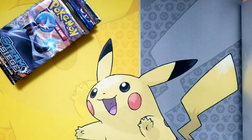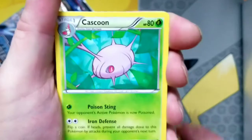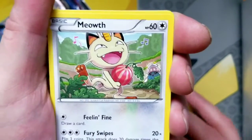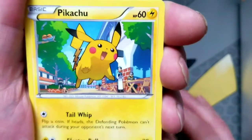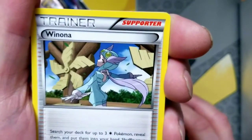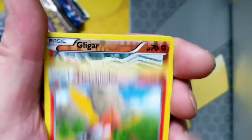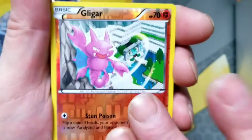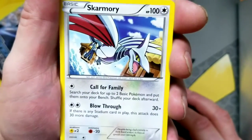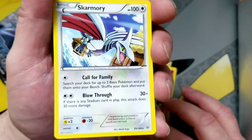Let's go! We've got a Hawlucha, we got a Cascoon, we got a Meowth, we got a Natu. We got Pikachu, Pikachu. We got Whirlipede. We got Unfezant, we got a Fletchinder, we got Gligar reverse hollow common, and the rare is a Scarberry non-hollow rare.